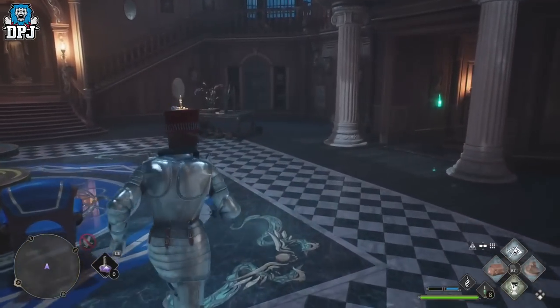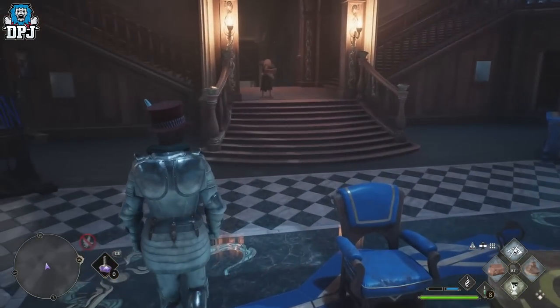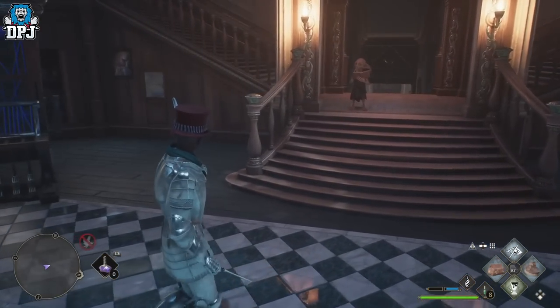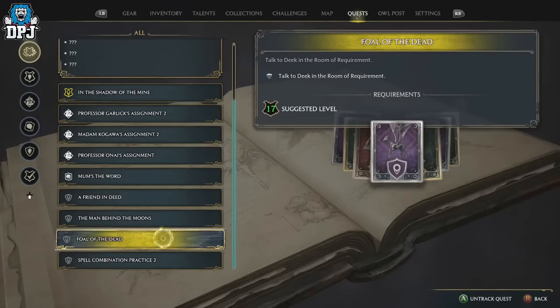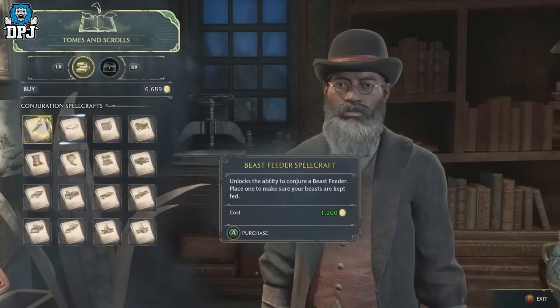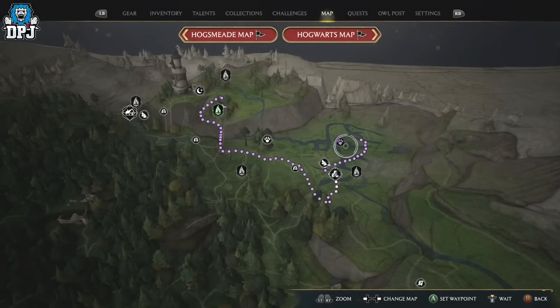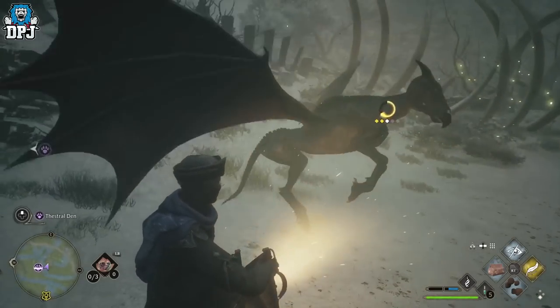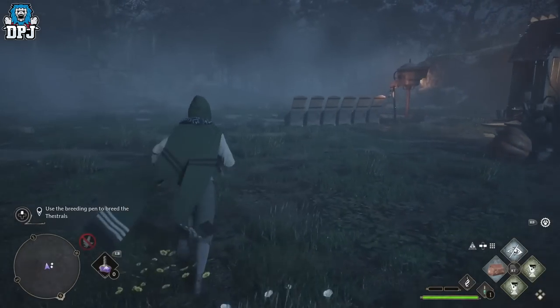You then have to progress the main quest line further, and eventually Deke will have another quest for you where he teaches you about breeding. This is called 'The Fowl of the Dead.' Within this quest line you have to go out, buy the breeding station from Hogsmeade, and also catch two Fwoopers. You come back to the Room of Requirements and he shows you how to breed. Simple.